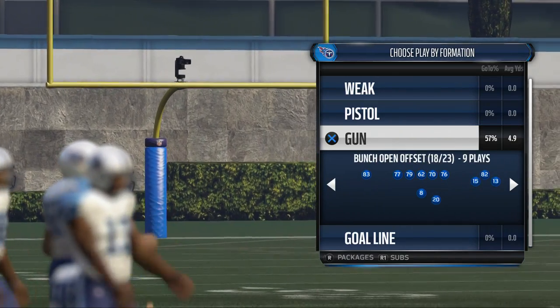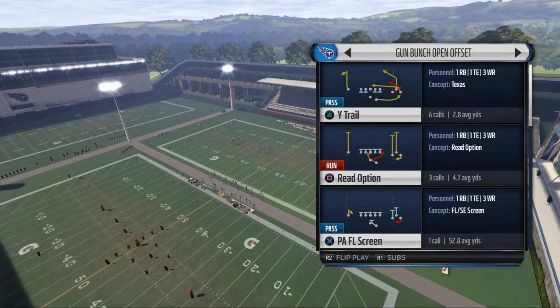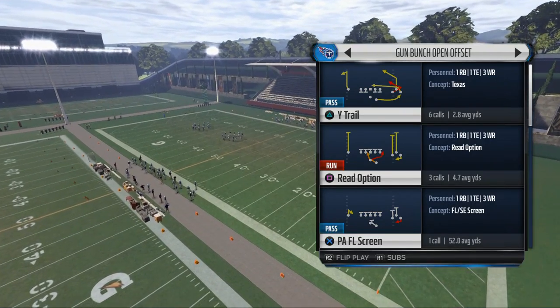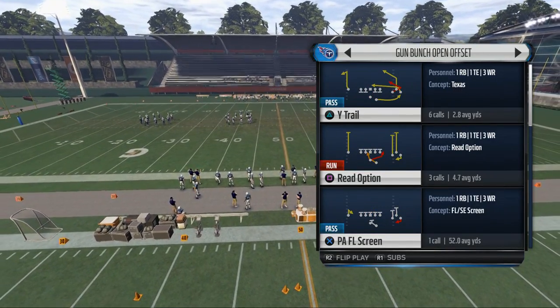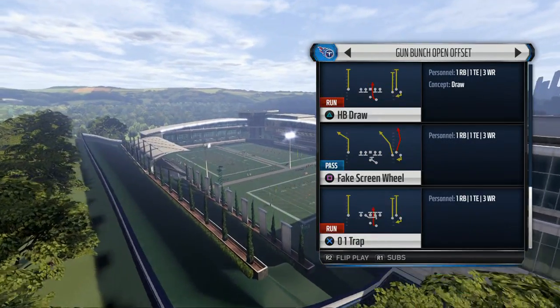The play that I really like most is this bunch open offset formation. I really like this formation because you have your read option and stuff like that. The play that I like most is the wide trail — it gives us a nice, quick, natural pick and rub type of look, and I really think it's probably our best option.